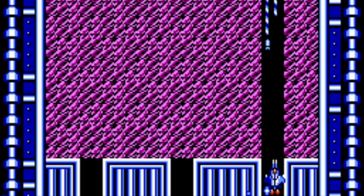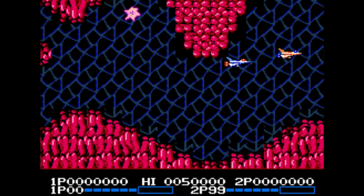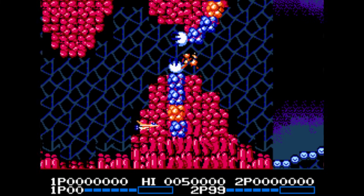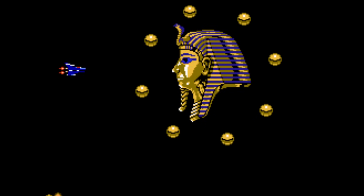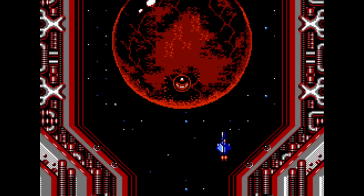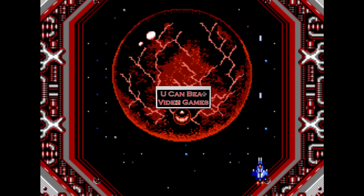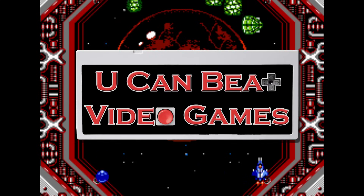But what if I told you where to find every hidden power-up and extra life? What if I told you about a secret glitch that can give you 255 lives? And what if I told you the best way to defeat every boss — even the heart and soul of Zelos himself? Well, on today's episode of You Can Beat Video Games, we'll learn all of that and more.